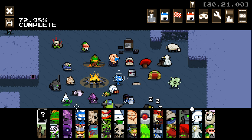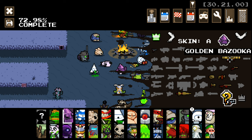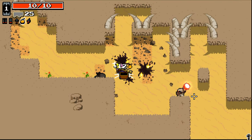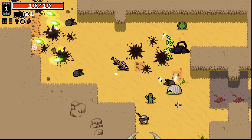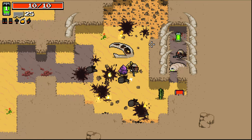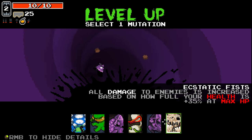Hello everybody and welcome back to some more Nuclear Throne. This time we are jumping in as the Crystal brother, and I think I'm gonna go for a bit of an interesting build here. We're gonna go with the rocket launcher, and I'm gonna try and get the mood swing early to make explosions spread flames. I think that could be pretty fun, so I'm gonna give it a go.